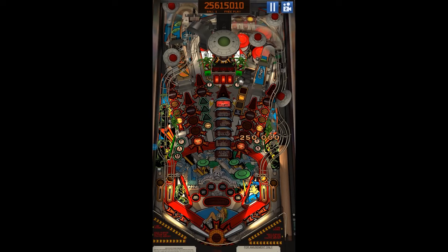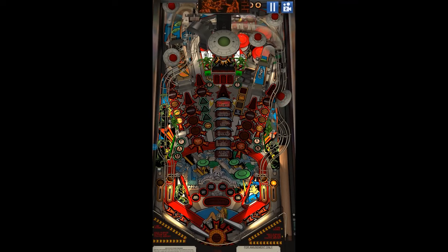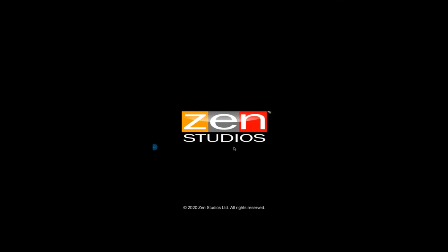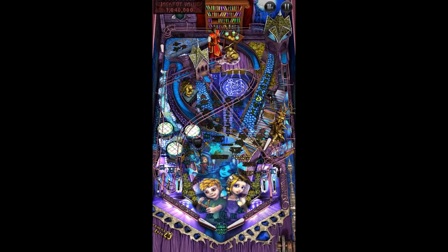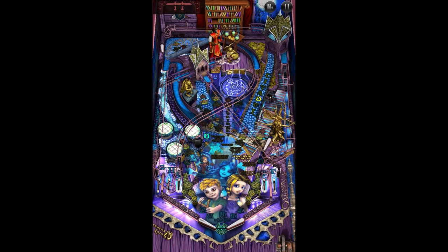On place number two we have Zen Pinball. Zen Pinball is in my opinion the second best pinball app on Android, and you have a lot of tables to choose from. But in this video we only talk about the free tables — this is Sorcerer's Lair, and it's one of my favorite tables, also because it's free.